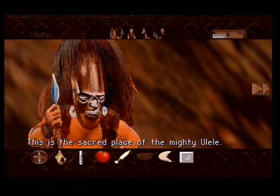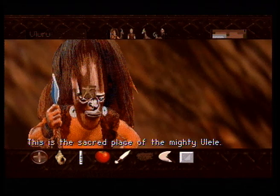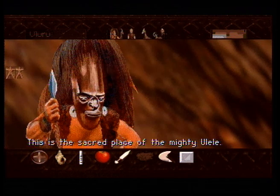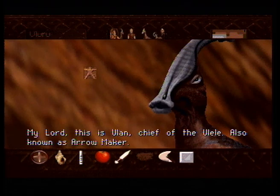This is the sacred place of the mighty Ulele. For some reason the cursor is a bit lagging around here. Oh well. 'My lord, this is Ulan, Chief of the Ulele, also known as Arrow Maker.'